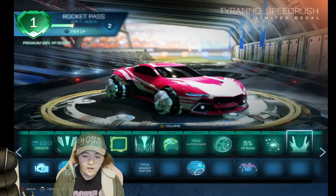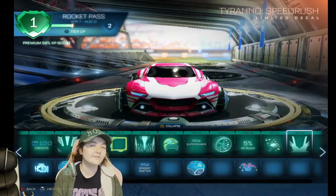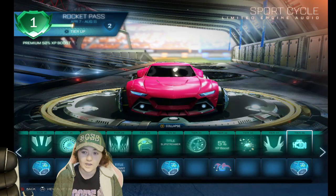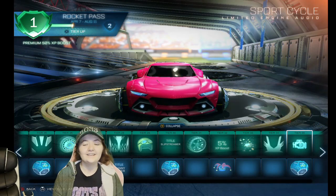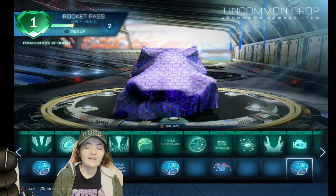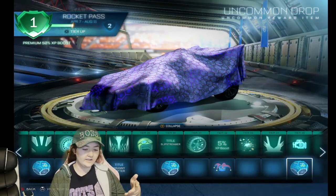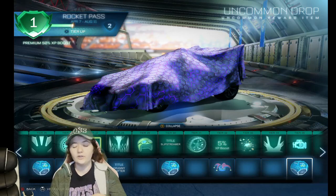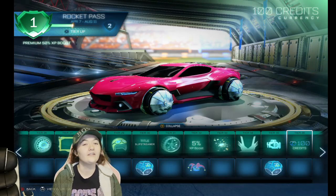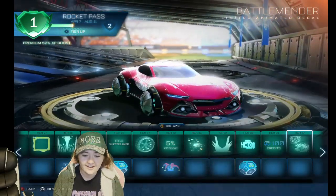This next decal is super interesting. I don't really like how it looks in the front, but if it was painted with different colors I think it would look great. The engine sounds are getting better and better — last season they weren't as great but this season they sound amazing. We got another Uncommon Drop. For people who can't get the Rocket Pass, the free stuff is still really cool — you get a Jester hat, a Peanut topper. And 100 Credits again — credits are super important in Rocket League.